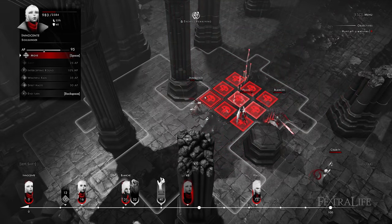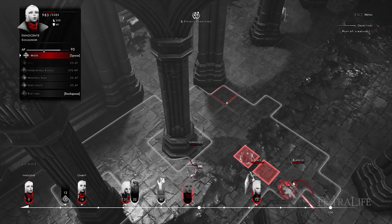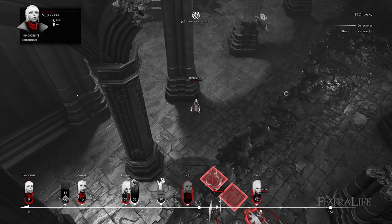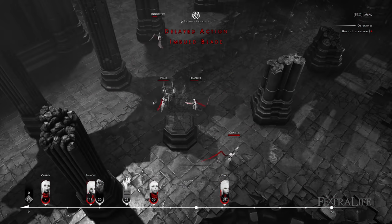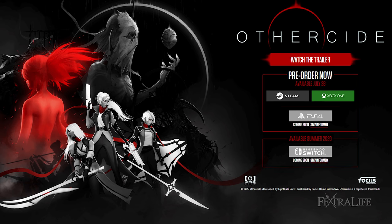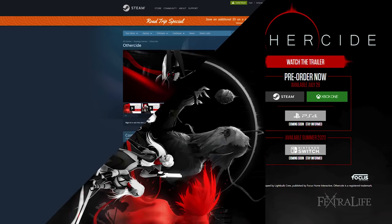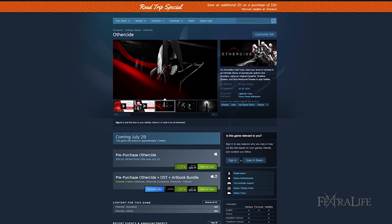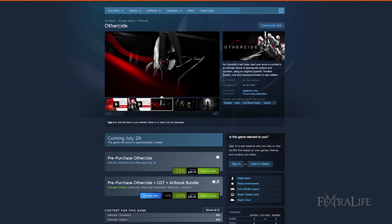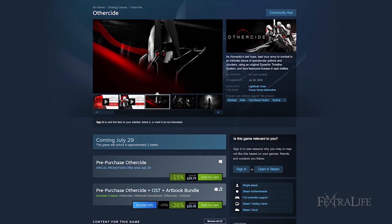I've enjoyed my time with Otherside so far, and if you're a fan of turn-based combat and roguelikes, you might want to consider checking this out as well. We only try to bring you games that we think are good enough to warrant some attention here at FextraLife, so if I didn't think at least some of you would enjoy it, I wouldn't even cover it. Otherside will release for PC via Steam, Xbox One, and PlayStation 4 on July 28th, and will cost 30–35 USD depending on where and when you purchase it. You can also purchase the soundtrack of the game, which is one of the better soundtracks I have heard in recent memory, especially outside the AAA realm.